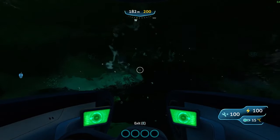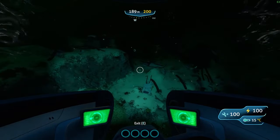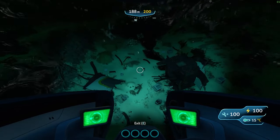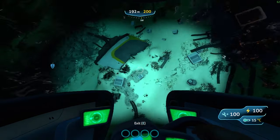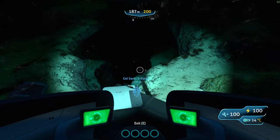So once you get over to this wreck area, you know you're going in the right place. This is a pretty important wreck — it does have a reinforced dive suit and a couple other things that could be pretty useful. There's also some moon pool fragments. You just want to go right past that and then you're going to see this big hole here.